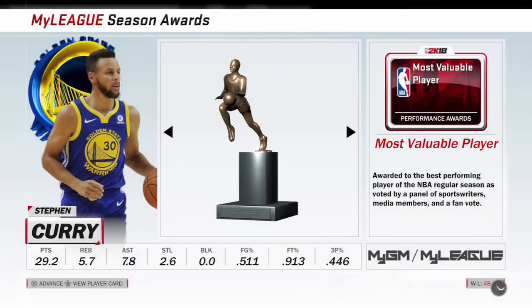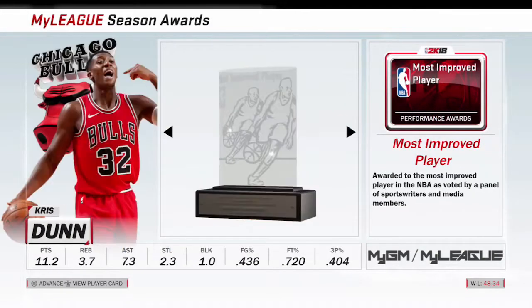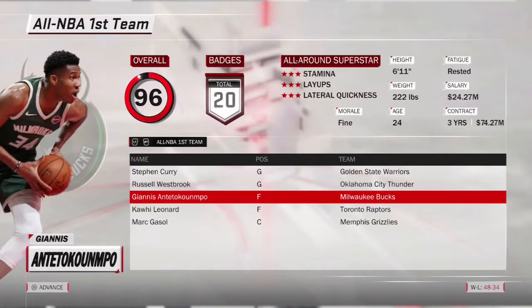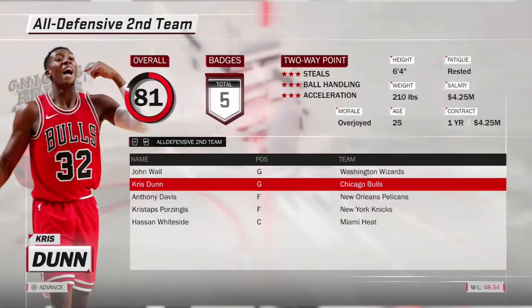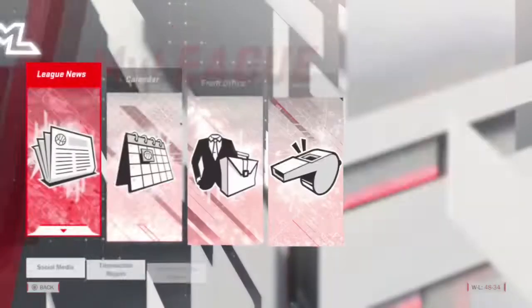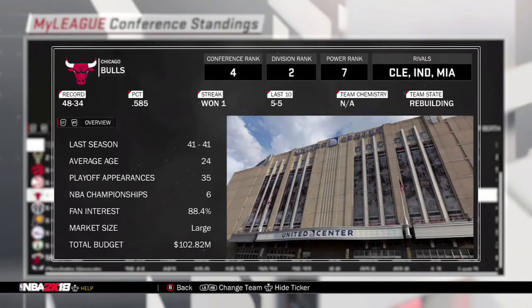In the first season, Steph Curry wins MVP for the Warriors, Tyreek Evans wins Sixth Man, DeAndre Jordan wins Defensive Player of the Year, and Chris Dunn wins Most Improved - no surprise, he always wins it. Steve Kerr wins Coach of the Year. Chris Dunn made the Offensive Second Team, which is pretty good, and Wendell Carter also made the Rookie Team with a pretty solid season.